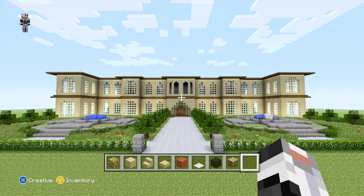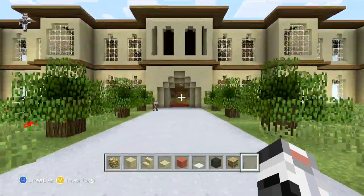We're back with part 13, and in this episode we're again going to be carrying on with the upstairs section for the mansion. For this episode we're going to be finishing off the three rooms at the back of the building.